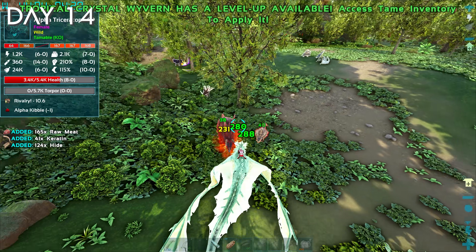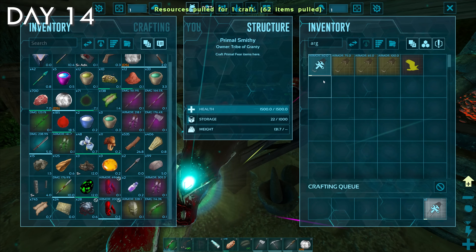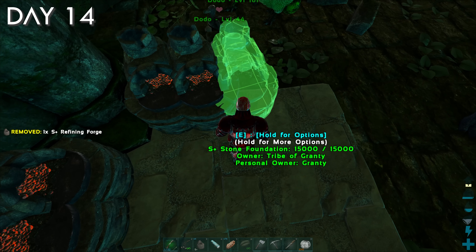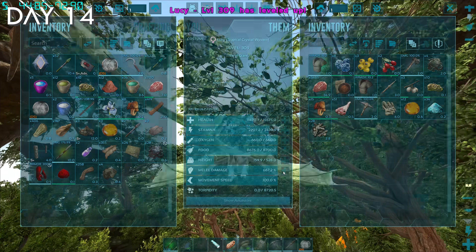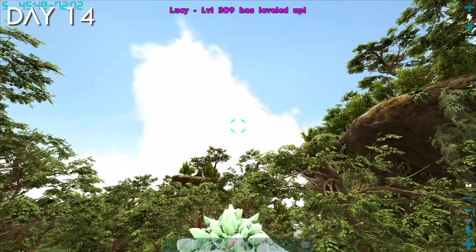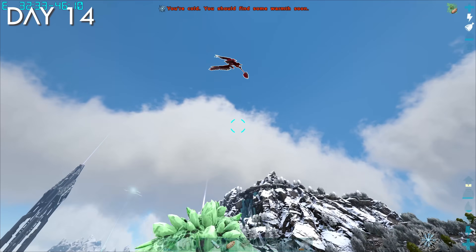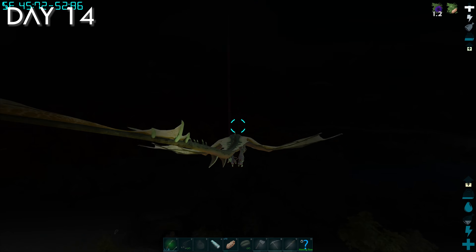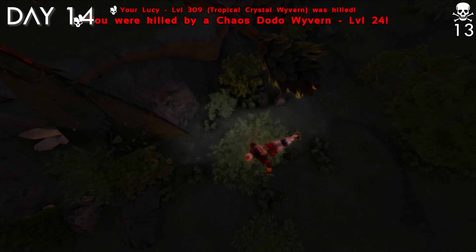I was still farming alpha hide for about a third of day 14 — alpha dinos take forever to kill. After finally crafting the saddle, I made another alpha kibble and a bunch more refining forges. I wanted to craft the Primal Forge, which I believe is even better than the S Plus Industrial Forge. My crystal wyvern is becoming outdated with all the new dinos I'm getting, so I flew back out to the mountains and managed to knock out and tame Rudolph.